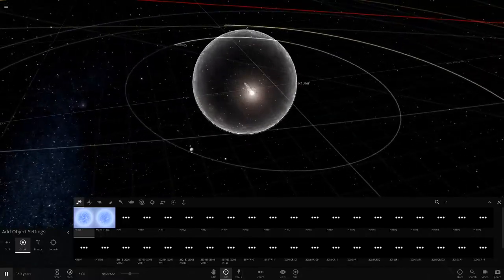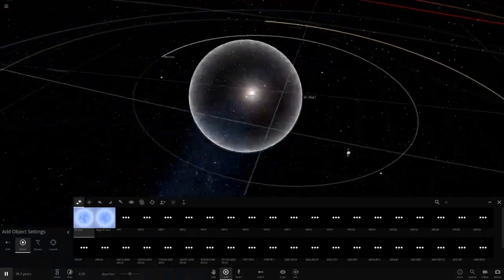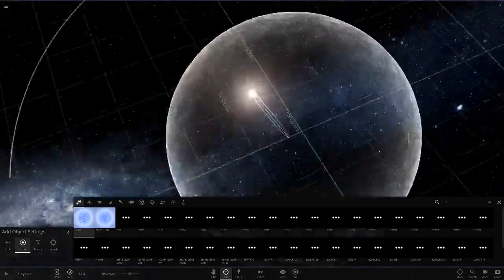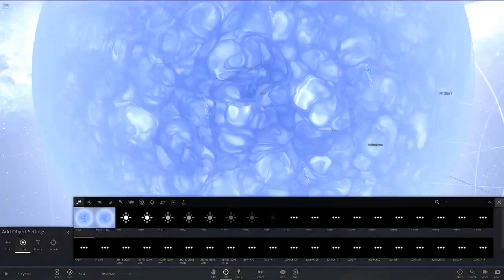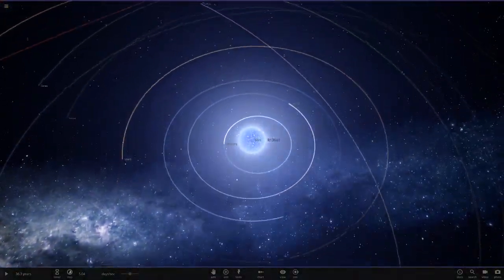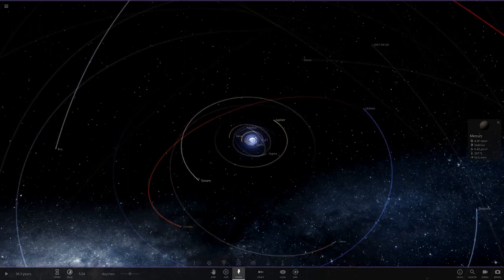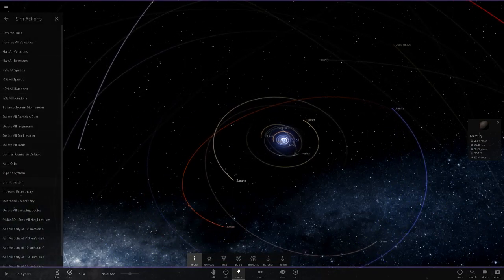Today what we're doing is getting the brightest star, R136a1, and we're going to basically replace it with the sun. Then we're going to shrink the solar system until Jupiter is at the orbit of Mercury. Let's go and do this.